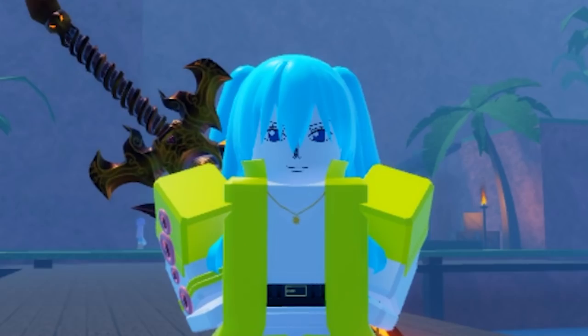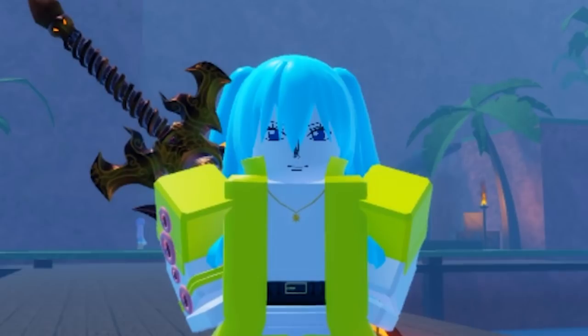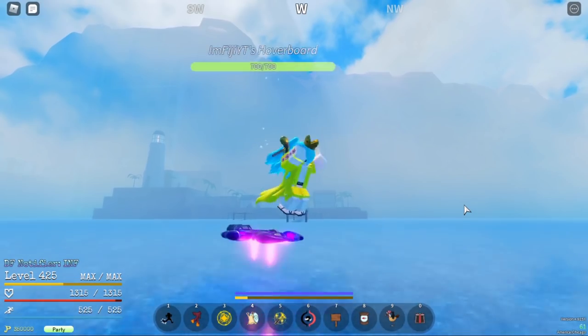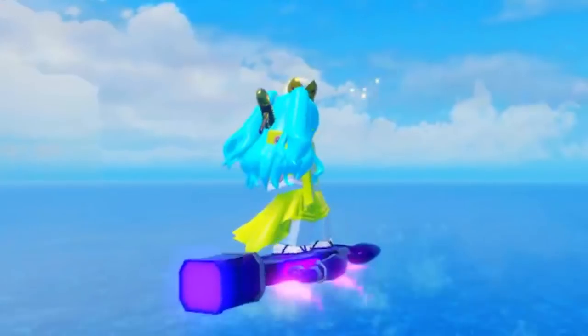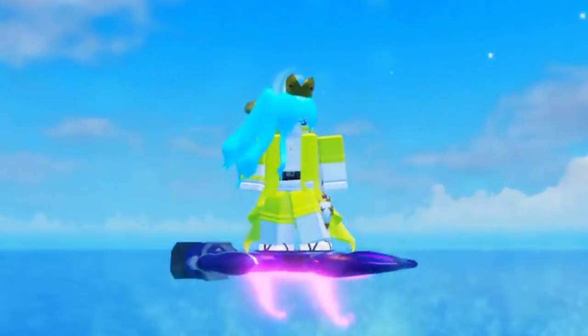Those three boats you can buy, and there's only one more obtainable boat in the game. The Hover Board, 1% drop rate, obtained by defeating Gravito, and can also be bought for 3,000 Robux. Travels 70 MPS and 95 MPS when you have Zushi.